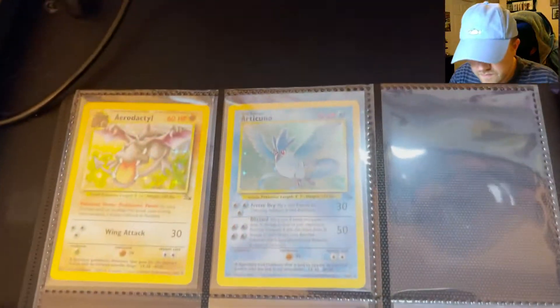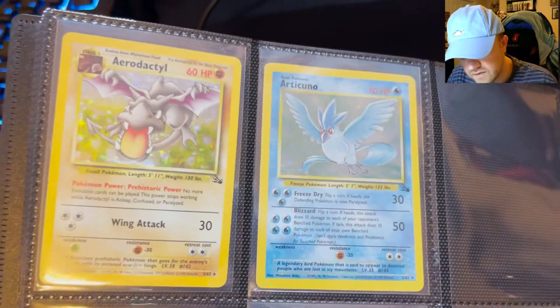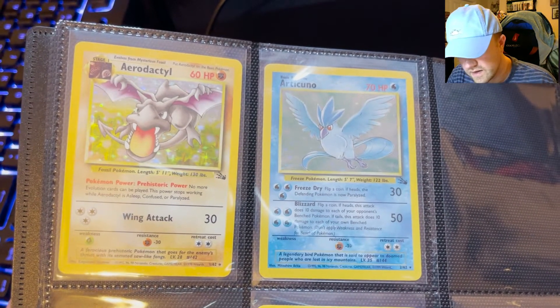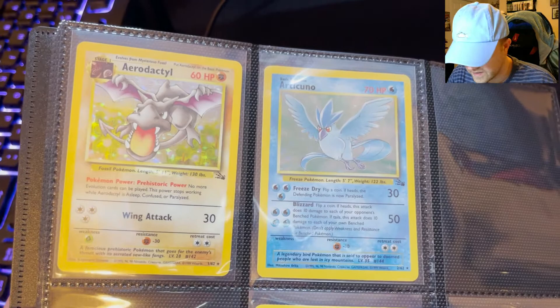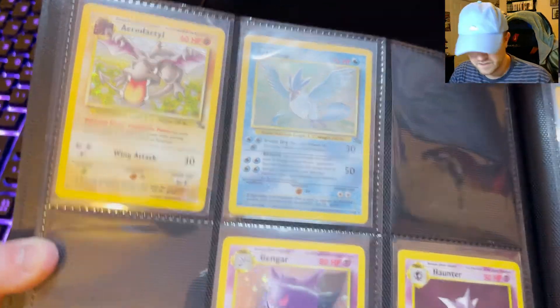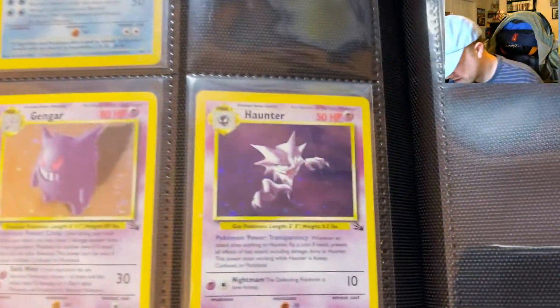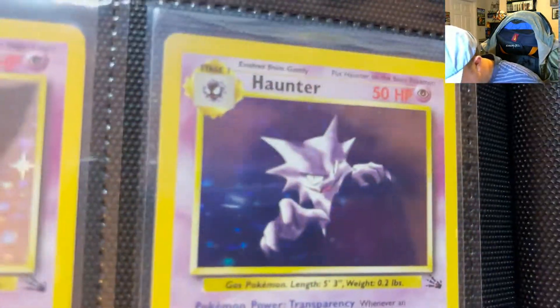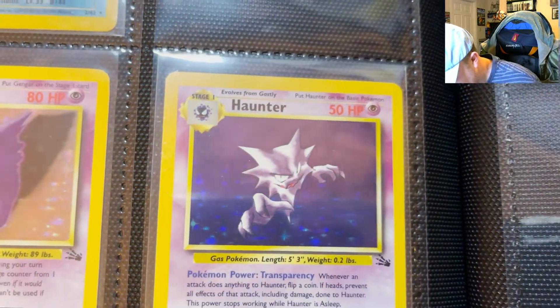All right, next is Fossil Set. There's an Aerodactyl that was from Chris's collection. This really nice Articuno was mine — I bought it in South Carolina about seven years ago. Gengar and Haunter. The Haunter is beautiful, I really like the Haunter. And there's Gengar.